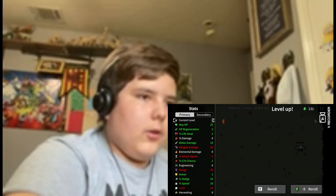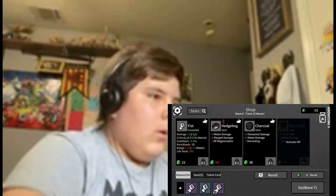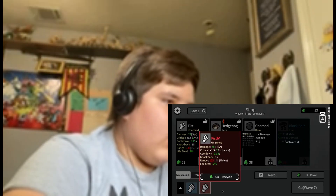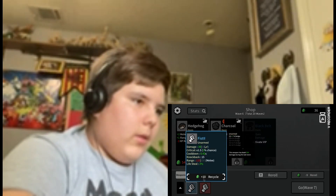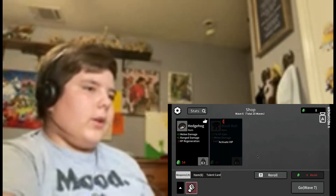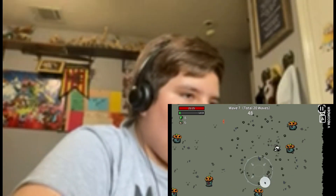I'm going to increase armor. Increase my reflexes. Oh, I got Red Fist! Oh, I can merge — combine. I got Red Fist. I'm going to get another Red Fist. Now I'm going to recycle both of these. There we go. And I'll get charcoal. Okay, we got one super powerful fist.